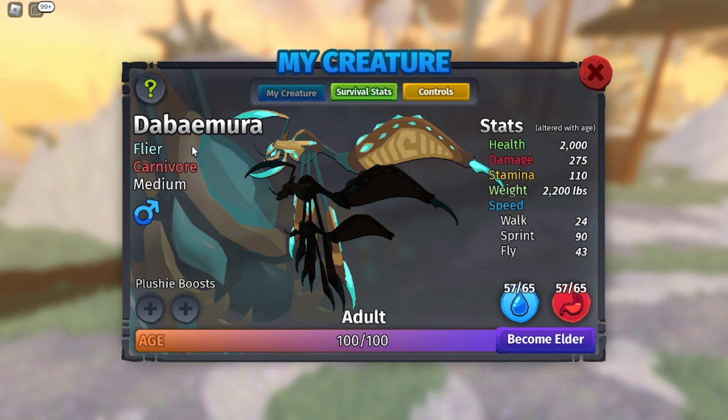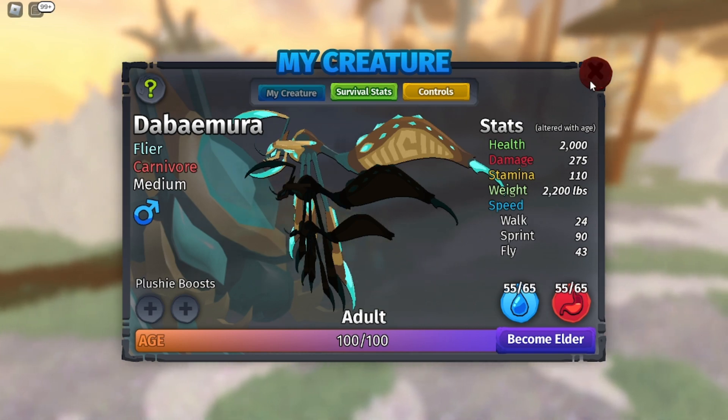This creature is pretty strong so let's check out his stats. He is a medium flying carnivore. He has 2000 health, 275 damage, he has 110 stamina, he weighs 2200 pounds. He has a walk speed of 24, his sprint speed is 90 and his fly speed is 43.